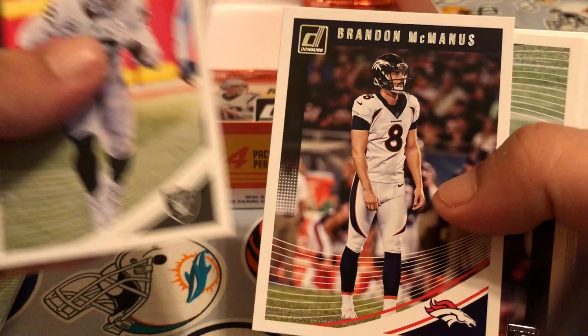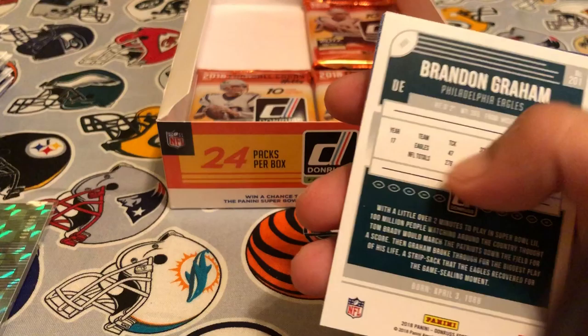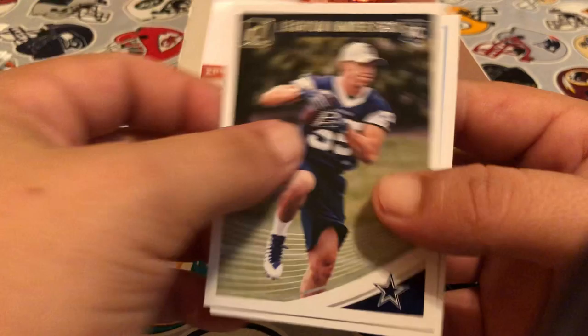Pack twenty-one: Khalil Mack, Brandon McManus, Vic Beasley Jr., Patrick Mahomes, JJ Nelson, Cameron Jordan. We've got a Brandon Graham press proof red. We've got all-time Gridiron Kings Willis McGahee, and then our rookies are going to be Leighton Vander Esch and Josh Allen. Three packs left.